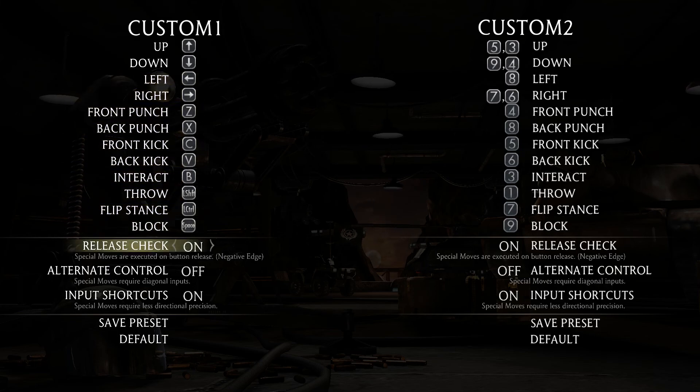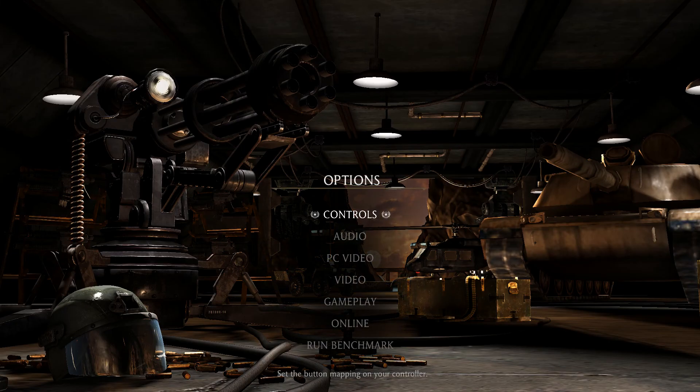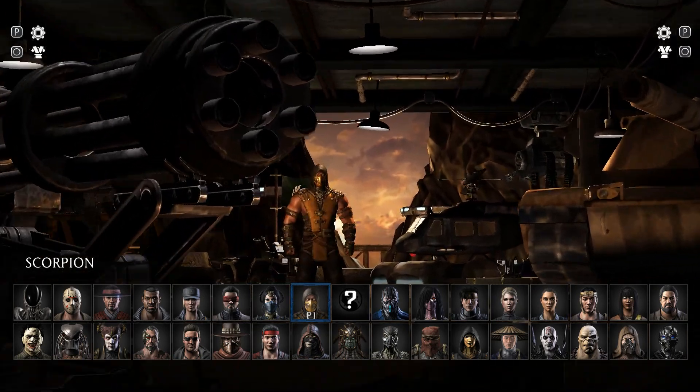The following other settings also need to be set: release check off, alternate control off, and input shortcuts on. Save your preset. Now you should be able to go into your game and play with your desired controls.